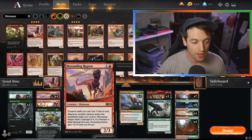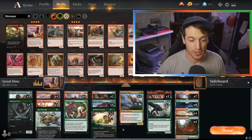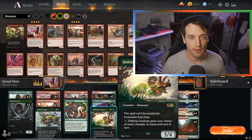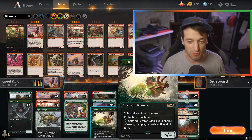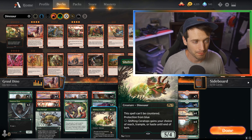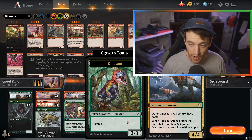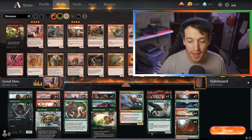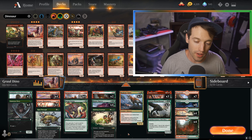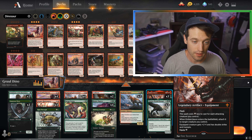Ripjaw Raptor and Marauding Raptor is the main value engine this deck wants — and Ripjaw Raptor with Savage Stomp is also very good, a fight spell that draws you cards is quite good. We've got two Shifting Ceratops as role fillers since there's still a lot of blue stuff going on. Then we've got Regisaur Alpha to give your guys haste and make a token, and then the big daddy Ghalta on the top end. We're not playing Dinosaurs if we're not playing Ghalta. I kind of want to hit a Ghalta with an Embercleave tonight.